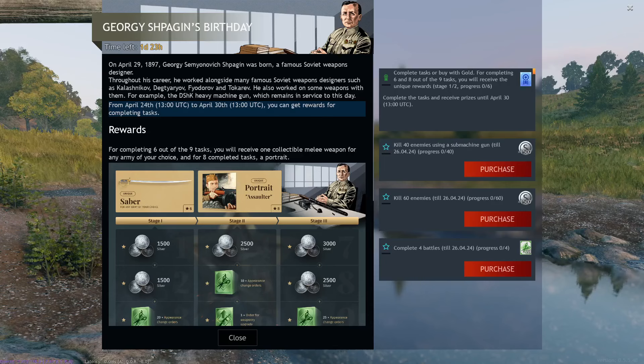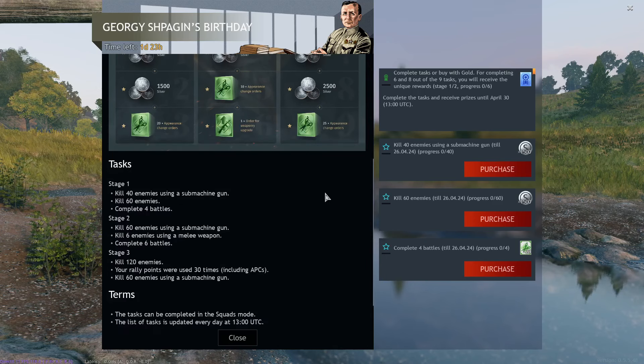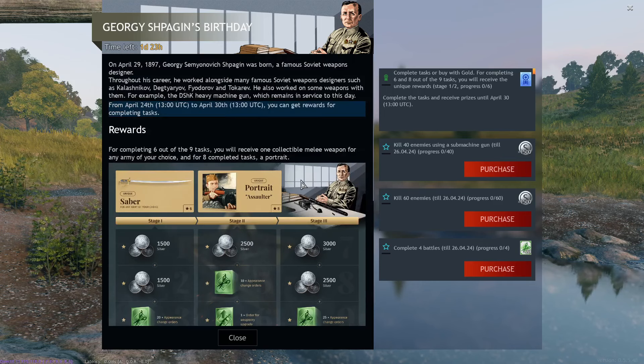Starting today we have a mini event going on again, and this one is possibly the comfiest ever since the tasks are absolutely easy and the prizes are quite nice. The reason we have this event is that today is the birthday of one of the Soviet Union's most famous weapon designers, specifically the one who designed the PPSH, which was produced over six million times — ridiculously high.